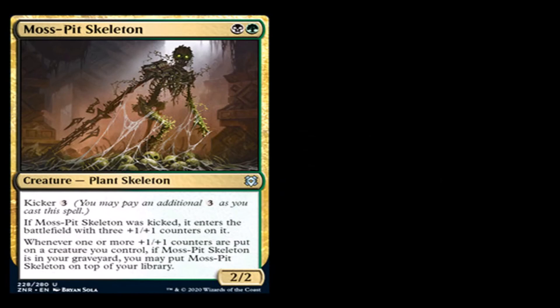Moss Pit Skeleton: one black, one green for a creature plant skeleton, uncommon. Kicker: three generic. If Moss Pit Skeleton was kicked, three +1/+1 counters are put on a creature you control. If Moss Pit Skeleton is in your graveyard, you may put Moss Pit Skeleton on top of your library. It's a 2/2 that could be a 5/5. I like that it's on par — a 2/2 for two or a 5/5 for five. It makes sense, it's a skeleton. My issue is it's still part of that +1/+1 tribal, and it's in different colors than the +1/+1 cards we've seen today. I don't feel like there was any black +1/+1 cards. I feel like they're diversifying it too much into other colors, and that's just dumb to me, especially when you're going to take proliferate out.